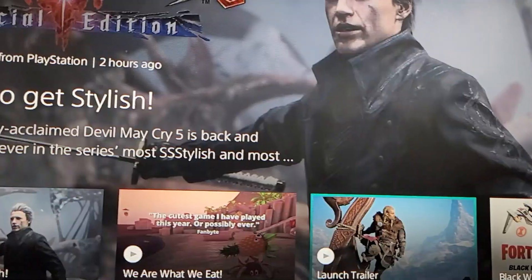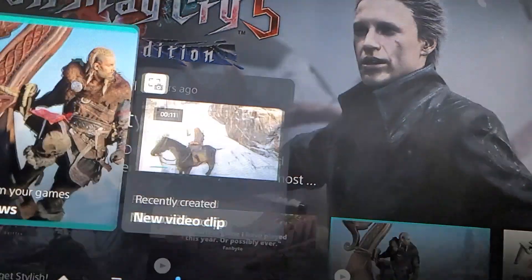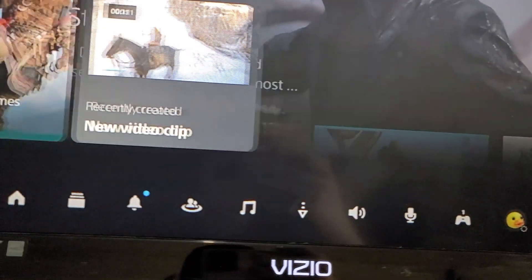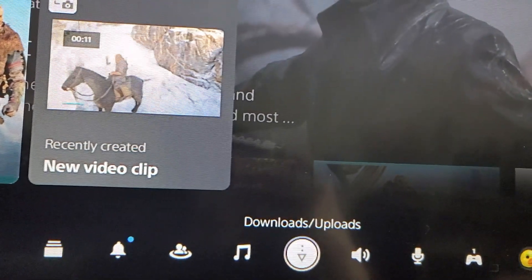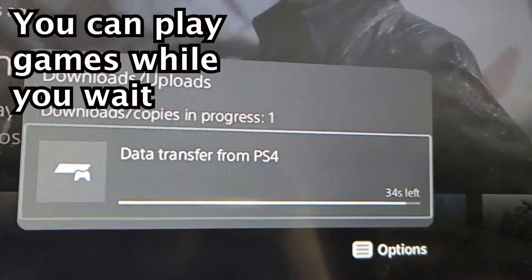The console restarted. What you want to do now is press the PlayStation button on your controller, then go in and press on Downloads and Uploads. You can see it's just about finished transferring.